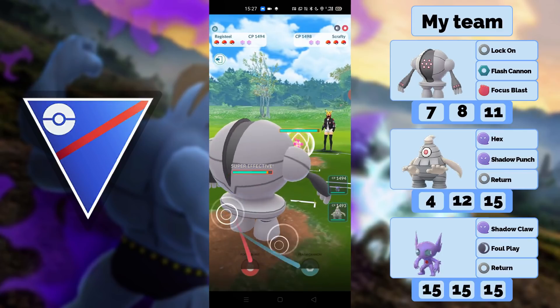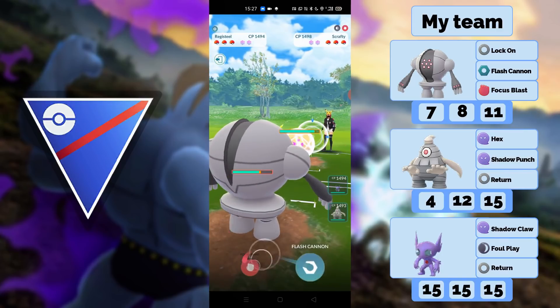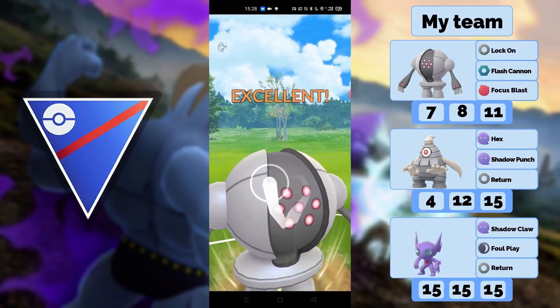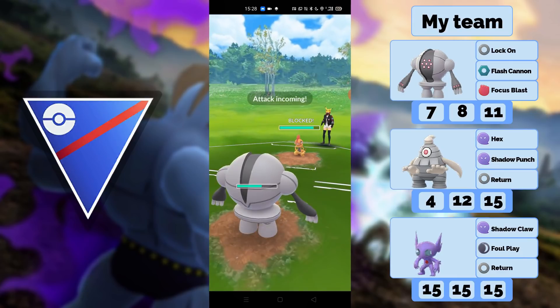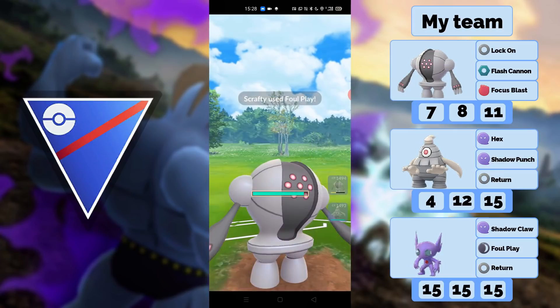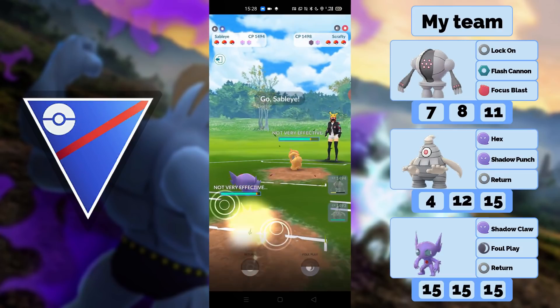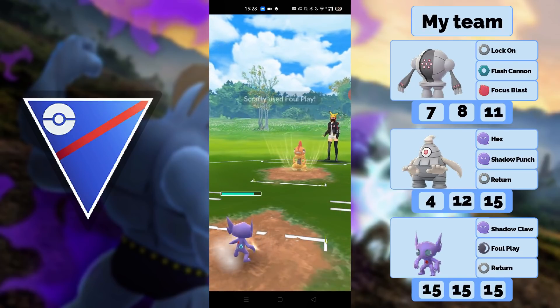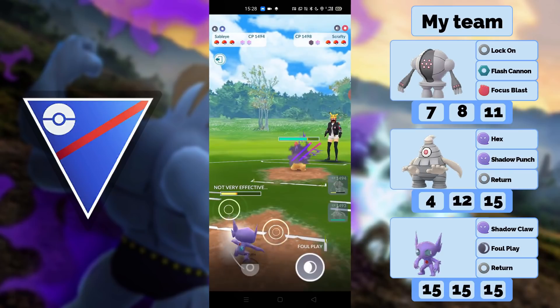Here we have Scrafty, and Scrafty is just the hardest counter to this team — there's really nothing we can do against it. We have two Return users and Return does a lot of damage against Scrafty, but you have to get there first. My opponent goes for Foul Play, which is the right play. I have to go into Sableye and hope I get to a Return. I no-shield the first Foul Play.